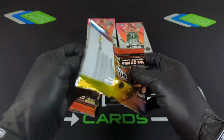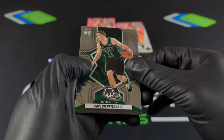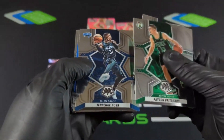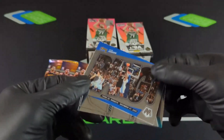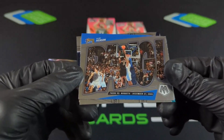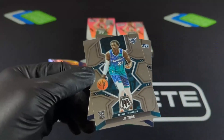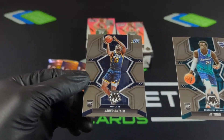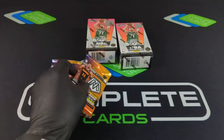So far all of our parallels are on veteran players — only two rookies. Payton, Lonnie, Terrence Ross, and we've got an insert here. 76ers versus the Nuggets — Allen Iverson. That's kind of a big game right there. JT Thor with the base and Jarrett Butler. So we've got four rookies right now, all base.